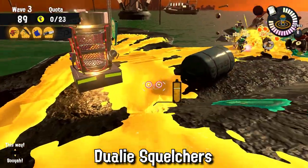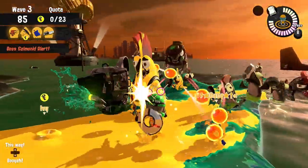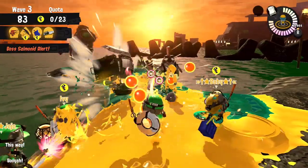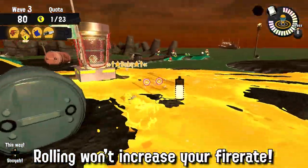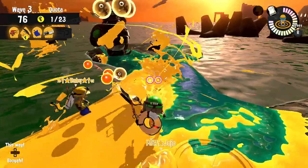The Dualies Squelchers are a long-range, less powerful Dualie type that excels at mobility above all. I would suggest playing them at mid to long range as they are a very powerful gun. Remember that the Dualies Squelchers do not fire faster after rolling — it only increases their accuracy, so dodging isn't worth it for power.